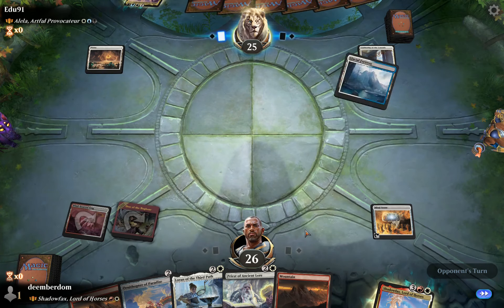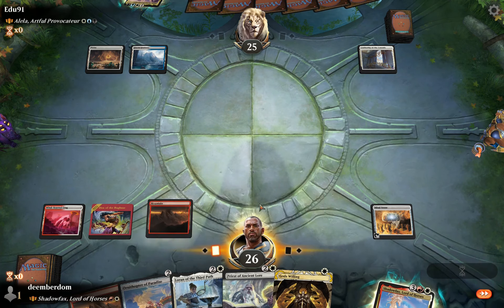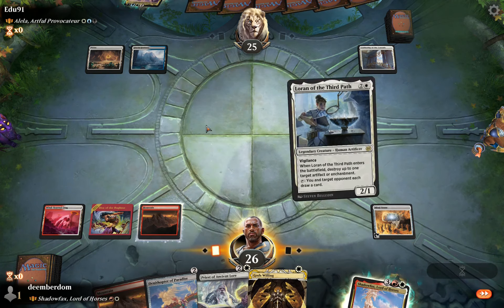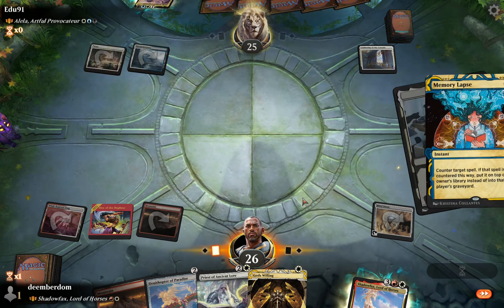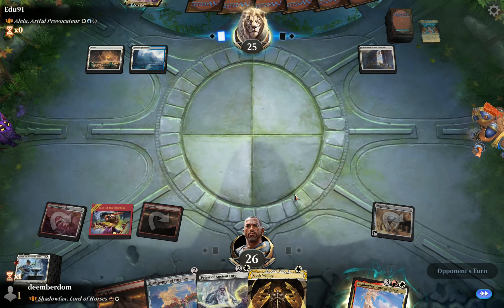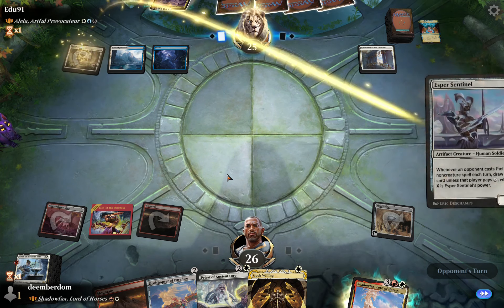So this is already a decision point on our side — whether to start with Ornithopter or Mind Stone. Mind Stone is a little safer but it doesn't allow us to double spell right here, so there is that trade-off. We get Loran and Memory Lapse, so we're hunting down the Authority of the Consulates right away because that's going to really hamper our Shadowfax plan.